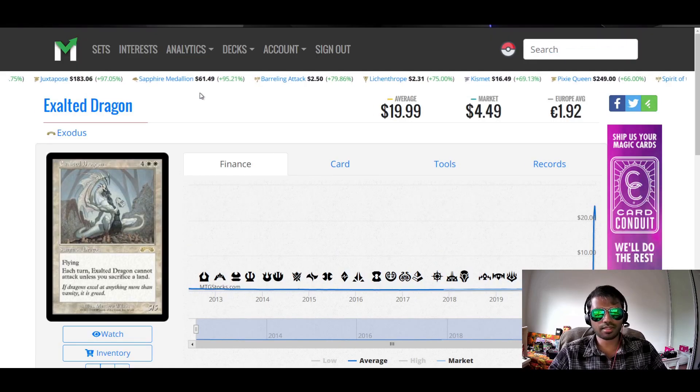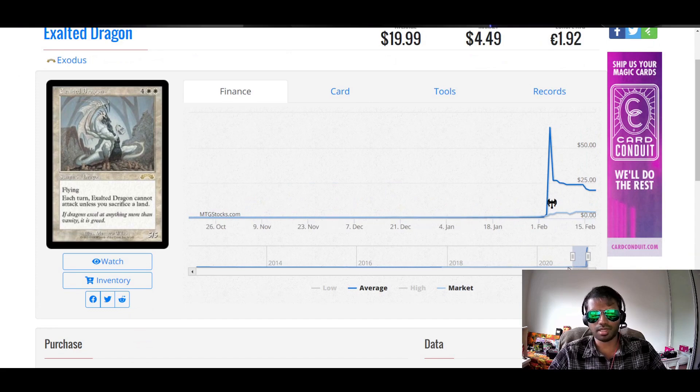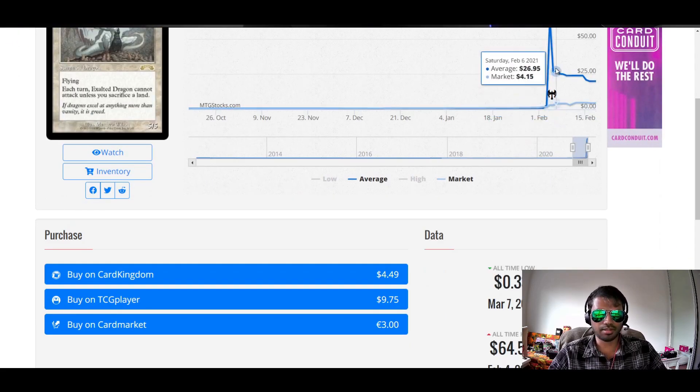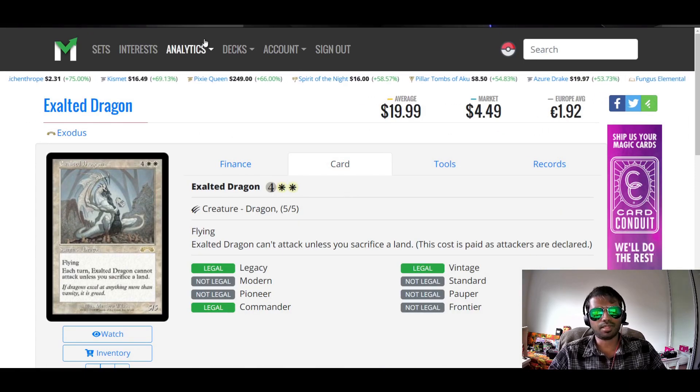Next card: Exalted Dragon. Don't I have another one that's similar to this but does something separate? Four colorless, two white for a 5/5. Summon Dragon. Flying. Each turn, Exalted Dragon cannot attack unless you sacrifice a land. I thought it was actually named very similarly — Eternal Dragon, maybe? The one where you cycle it, basic land cycling, and it can find your lands. I actually really like that one; I have it in a couple of decks, but it's not very expensive. This one peaked and then came back so fast the market didn't even have time to track it — I assume that might just be sales of near-mint or lightly played copies on eBay. On TCG it's almost $10 from Exodus, so there might be something there. I think a 5/5 flying for 5-6 mana in this time period was pretty good. Sacrificing a land is not as detrimental, but in white you don't really have many ways to play around that — something to think about.